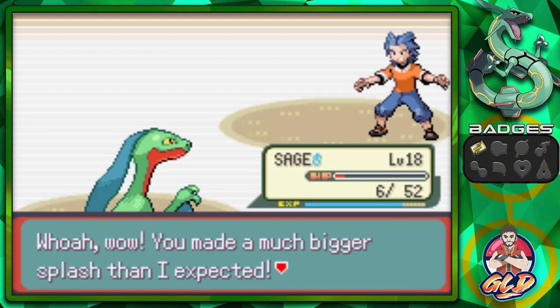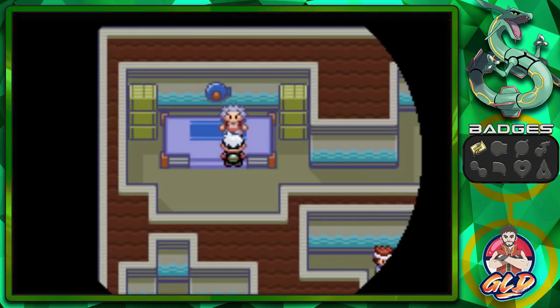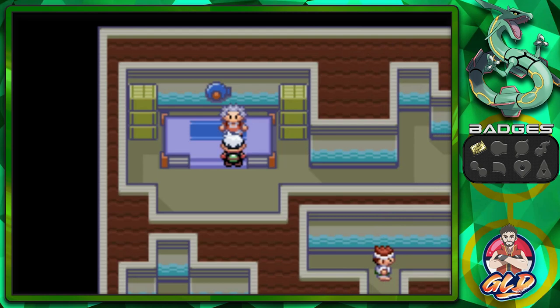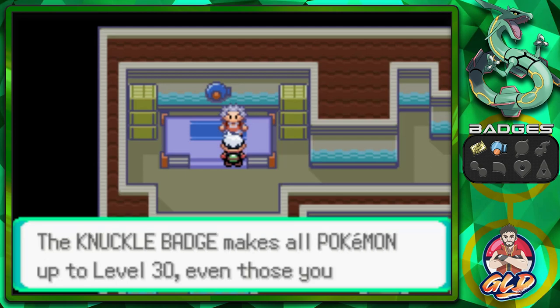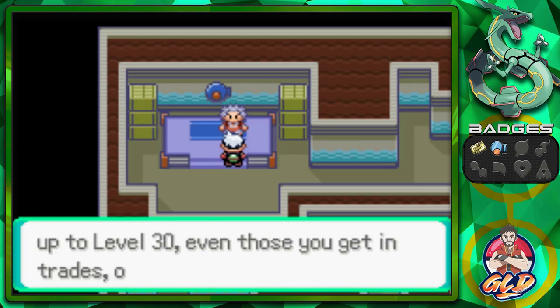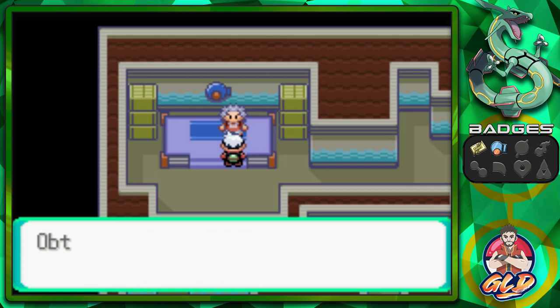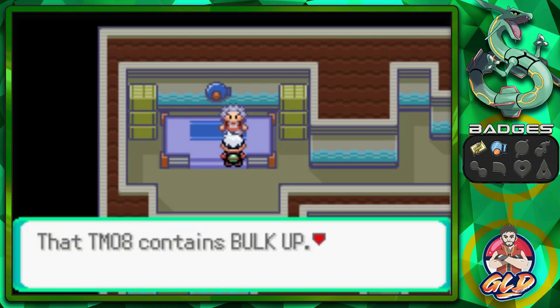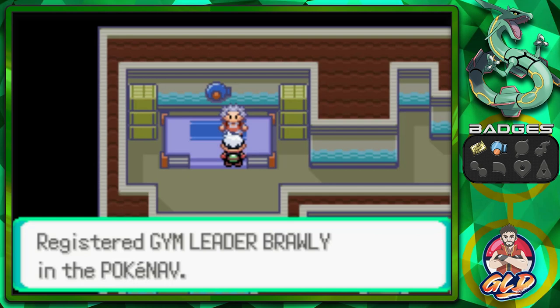Suck it, Brawly! 'Wow, you made a much bigger splash than I expected. You swamped me. Okay, you've got me — take this gym badge.' Yes, we're throwing out that peace sign — we can see clearly now, the rain is gone. We got ourselves a Knuckle Badge! The Knuckle Badge makes all Pokemon up to level 30 obey without question, and you'll be able to use the HM move Flash outside of battle. We grab ourselves TM08, which contains Bulk Up — a move that raises both attack and defense stats. And we register Brawly in our PokéNav. Eventually we're going to get a call from Roxanne herself.